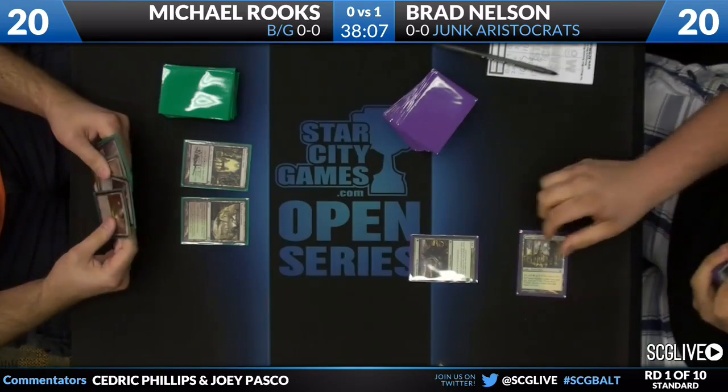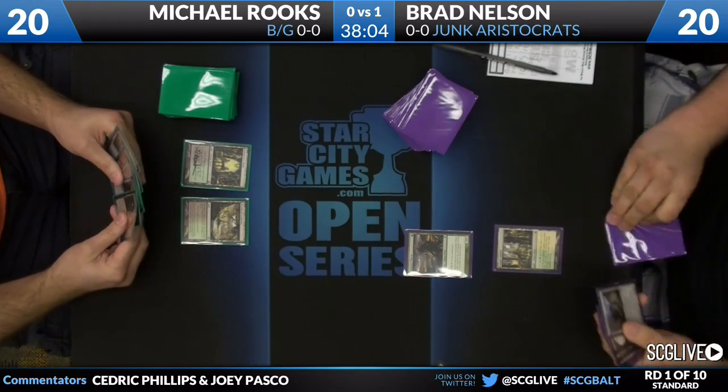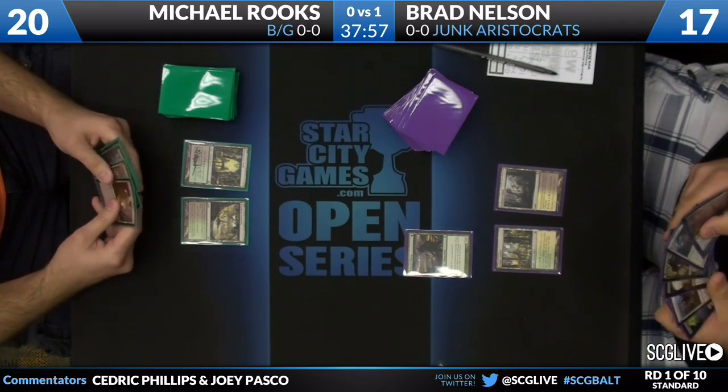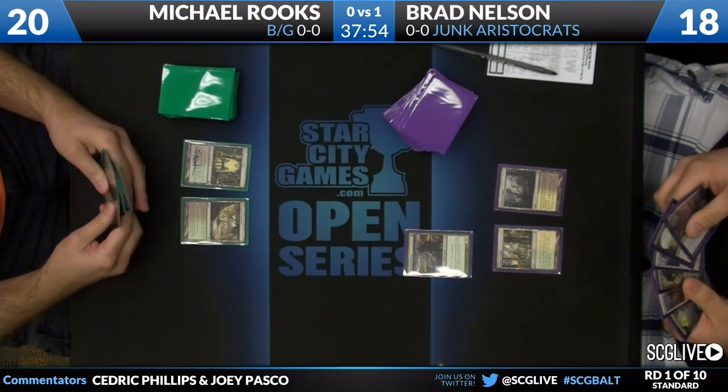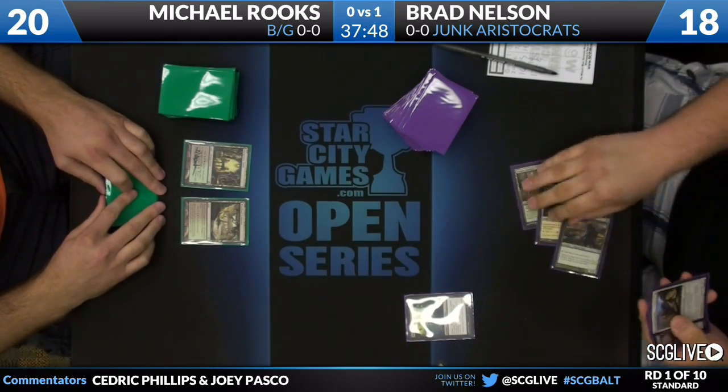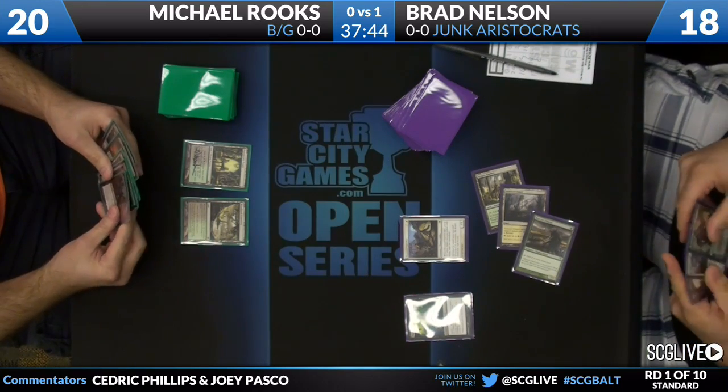Looking at Brad's sideboard quickly as both players get ready for game two: he's got an Ultimate Price, an Underworld Connections, three Garruk Relentless, three Unflinching Courage, two Appetite for Brains, two Putrefy, a third Lingering Souls, Obzedat's Rest, and a Scavenging Ooze. A lot of options for beating a control deck like this one. Obzedat's Rest seems like the easy one he'll bring in. And we're underway — Brad has a turn one Avacyn's Pilgrim as Michael Rooks makes a couple of land drops.